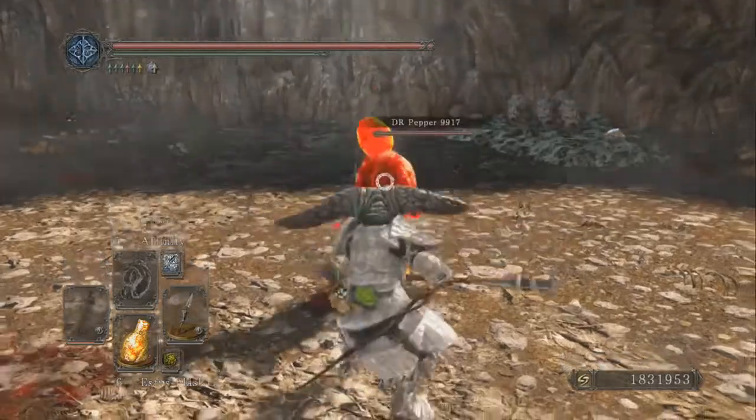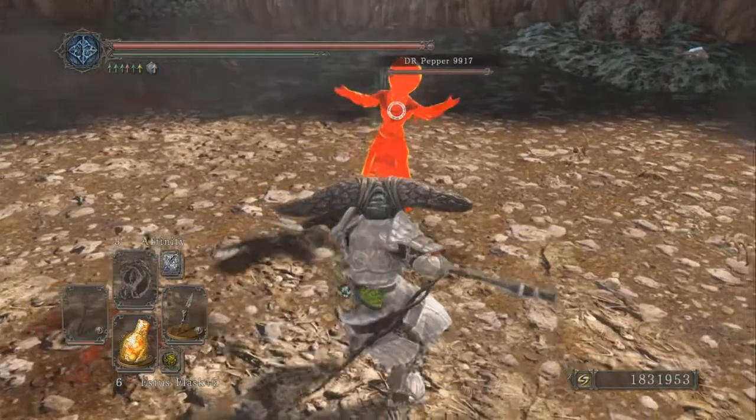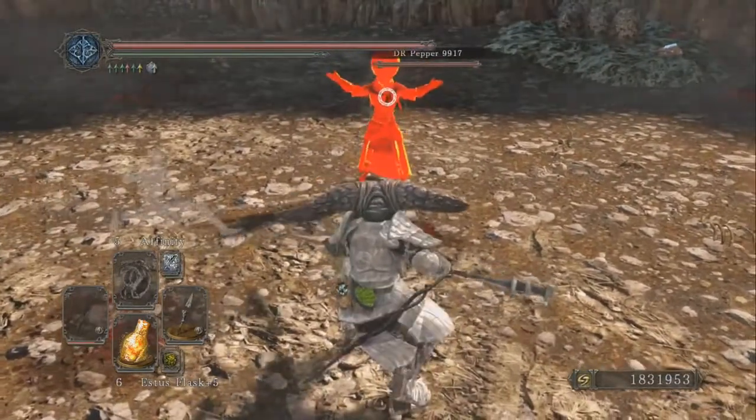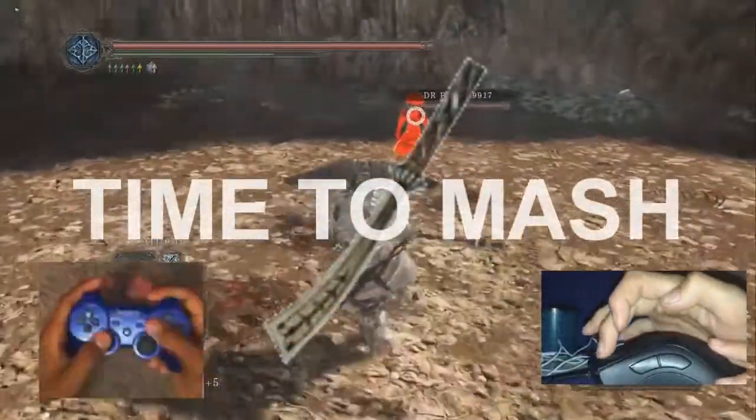So we brought along Dr. Pepper, the previous runner-up in our first installment of the Arena of Blood. He's here to show just how easy it is to shut down stuff like Xantera Spear when you just know what you're doing. Let's see what happens when we try to use it against Dr. Pepper.